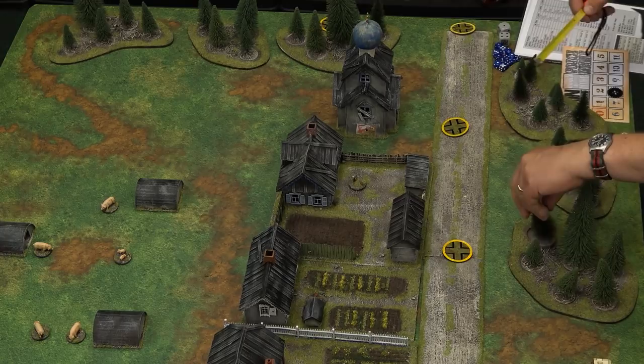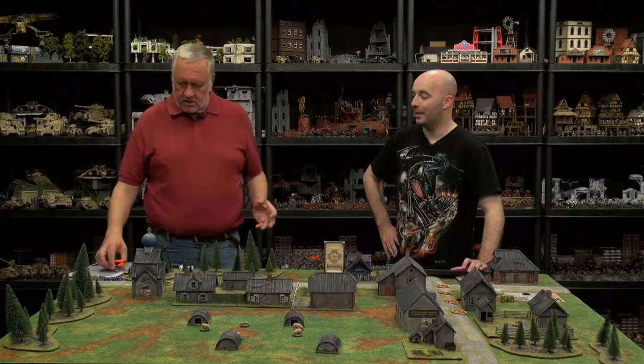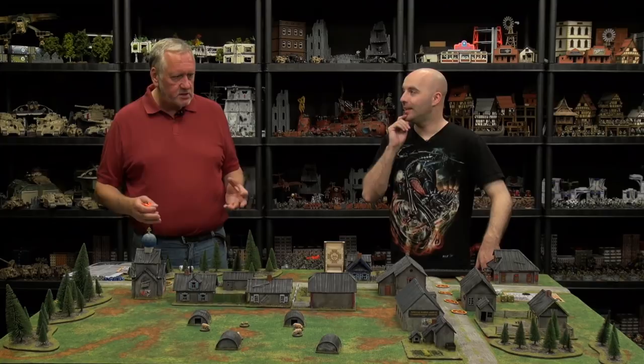Now we start the patrol phase normally. Who's got the higher force morale? You have, so you get to move first. We've got to keep all of our patrol markers within 12 inches of another one nearby. You can start moving forward to see where our patrols make contact, and that's going to tell us where our jump off points are going to be. Then we can start the game proper. I'm sensing blitzkrieg.